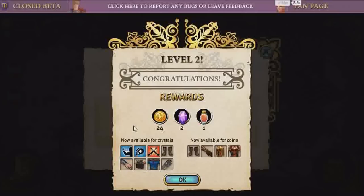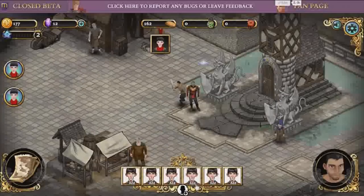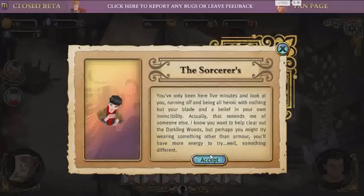I got rewards — woohoo! Level 2, available armor, and a ton of stuff. Daily bonuses — I like that, because I needed health. Alright, gotta go to Merlin the Sorcerer. You've only been 5 minutes, and look at you, running off being heroic. Nice.